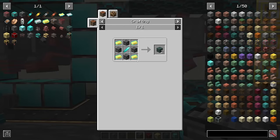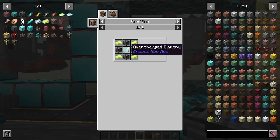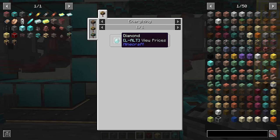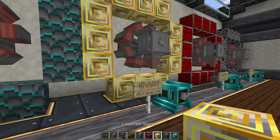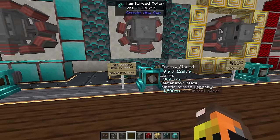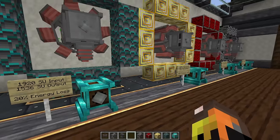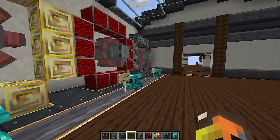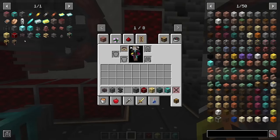The next step is the fluxated magnetite, which needs overcharged gold, magnetite brick, and overcharged diamond — which takes a ton of electricity. Once you get to the layered and fluxated magnetite level, you really need to focus on generating electricity because making all these overcharged items can take a lot of time if you're only generating 100 power per second.